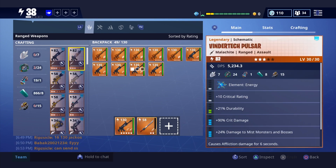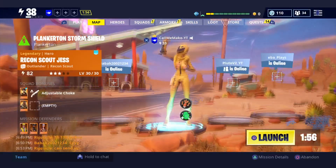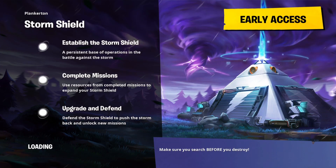But now, how to duplicate grave diggers, any 130s, really any weapon — any weapon you want more than one of, just go ahead and do this. When you go into your storm shield, you want to do it alone. You don't want to invite anybody into your game until you get into your storm shield.